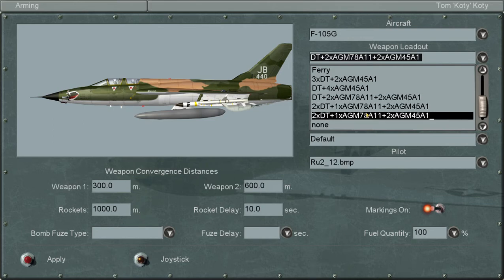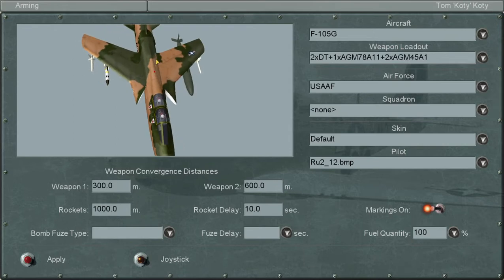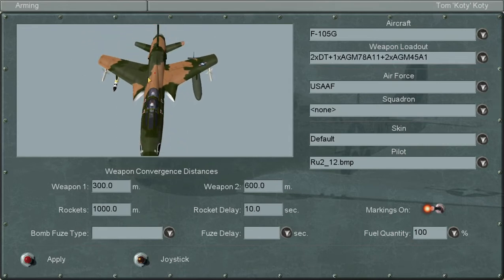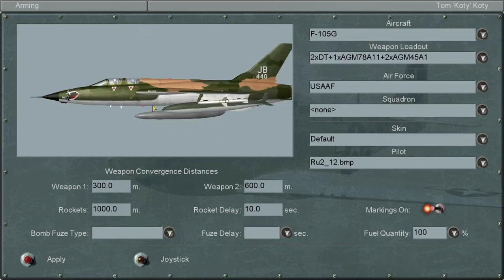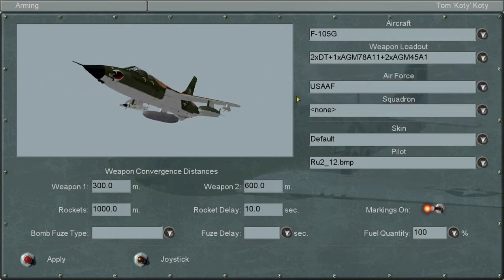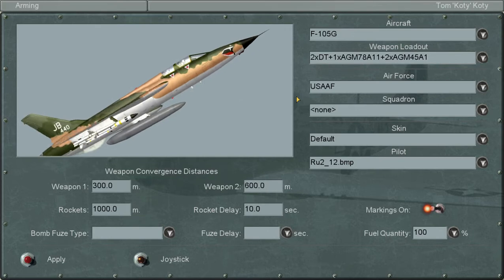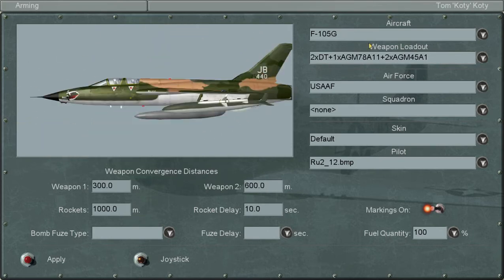I also have these two asymmetric loadouts, which is another thing I've done for personal use and won't be released. I've changed a bit of the flight model code in the engine of the game, which makes the aircraft roll to the side with asymmetric loadouts. All I'll need is that single AGM-78A.